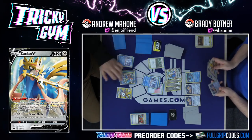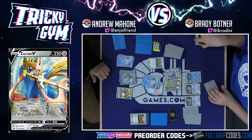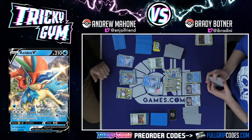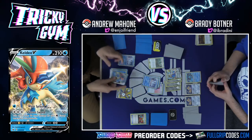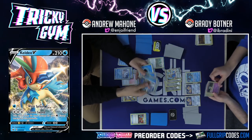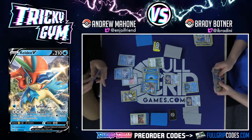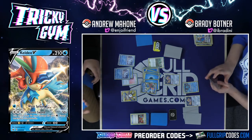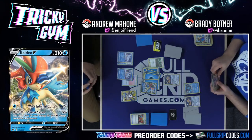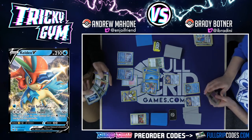Brady didn't think I could do it — I said it was going to be easy. Keldeo V with six energy dealing 230 damage — one, two, three, four, five, six. And it's gone. One prize left, and I got a Pokémon Catcher off the prizes. Brady, if you go Metal Energy, double Saucer, Zacian V, Switch off this hand, that would be pretty good — I would lose the game. I think I'm going to Dede Change this whole thing away.